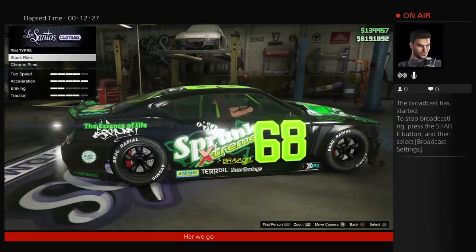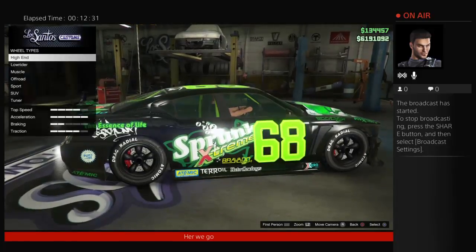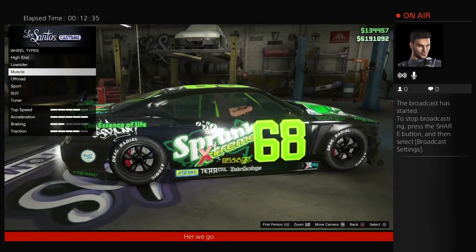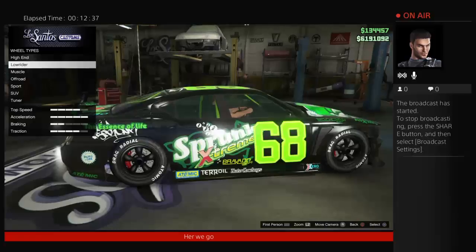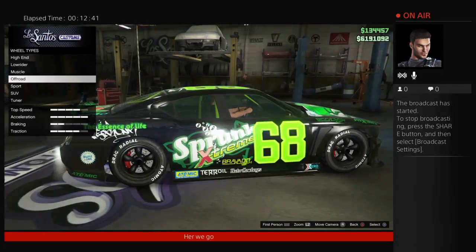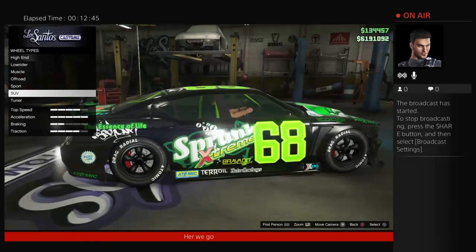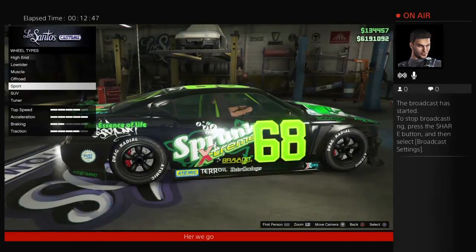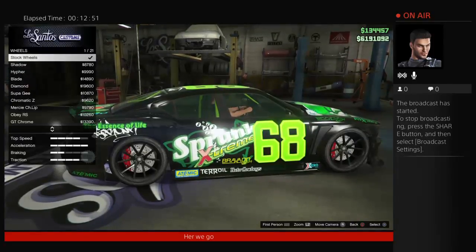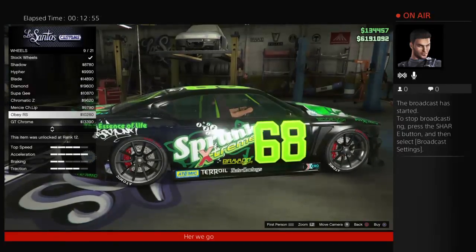For the Sprunk Buffalo you can do it without the aftermarket rims. I actually figured that out the hard way — I changed the rims, changed the color, then put it back to stock rims because I wanted to do the upgrade and put it on video, and then I noticed the color stayed the same. I kind of figured that out by accident. I haven't seen it work on any of the other cars.